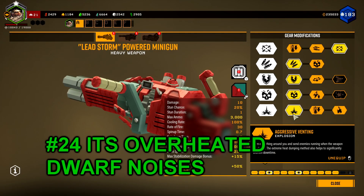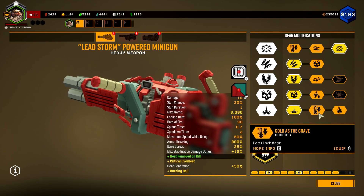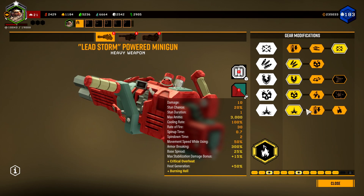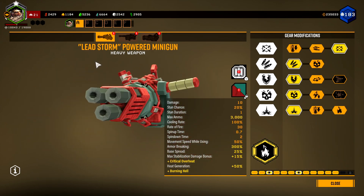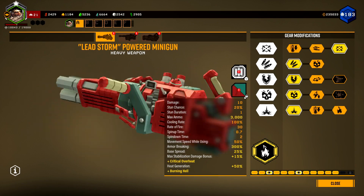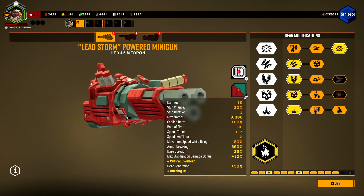Number 24. Unless you have the tier 5 upgrade for overheating, don't overheat with your gun. Instead, just wait a little bit, and then keep shooting. This works really well with b-hopping, since you're already pausing your shooting anyway.